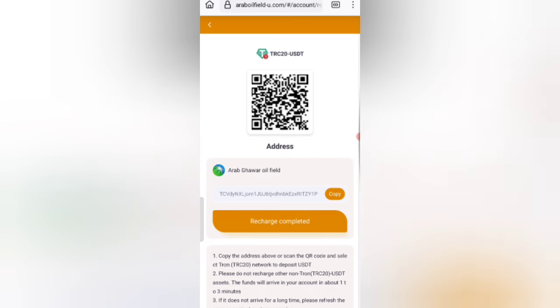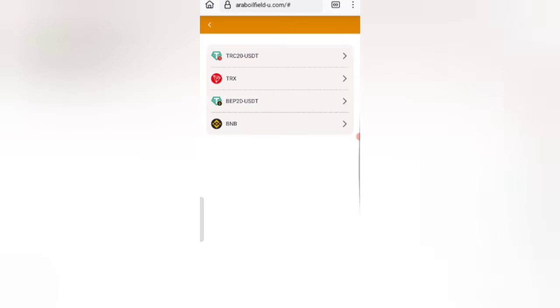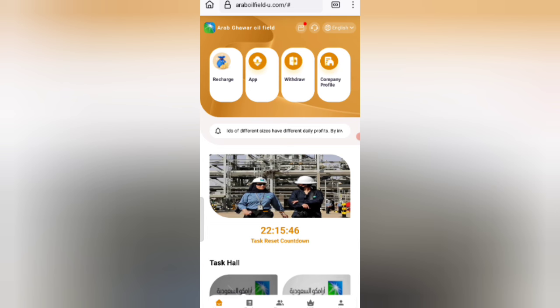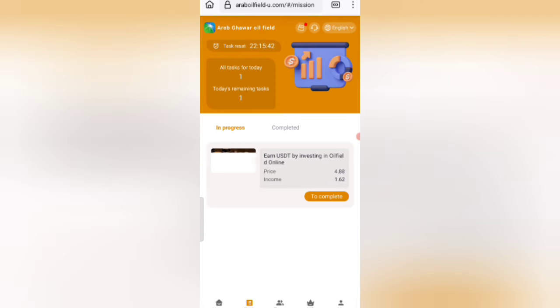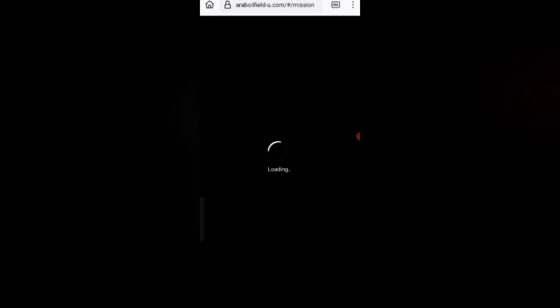Now I will tell you how to complete your task. If you finish your task, you will get your commission. Click on the task option and you can see your tasks on the screen. Click on the complete option and your task will be successfully completed, as you can see on the screen.